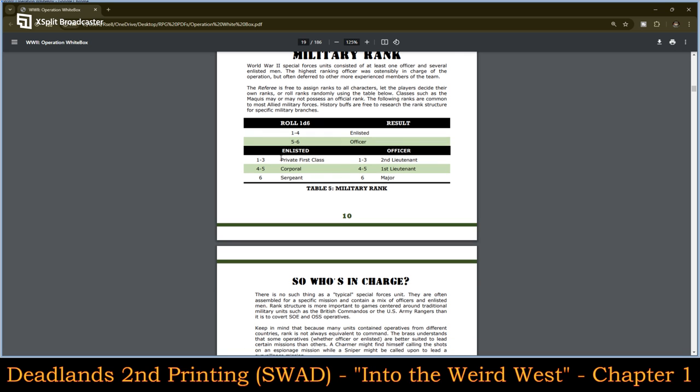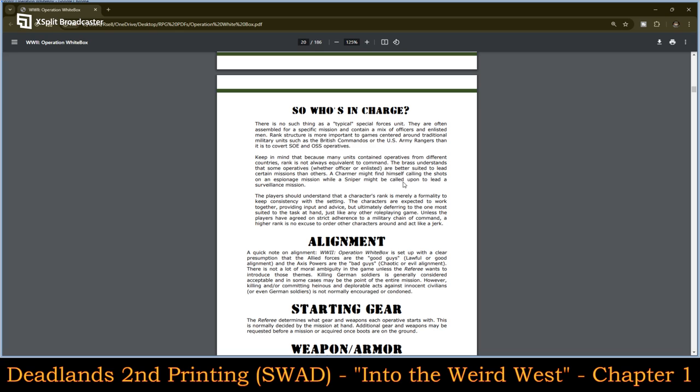For enlisted, you'll most likely average out as a Private First Class or Corporal. The rank distribution on a d6 could be better balanced. For officers on a d6 distribution, you could start as a Second Lieutenant, First Lieutenant, or Major. There is no such thing as a typical special forces unit — they're often assembled for specific missions.